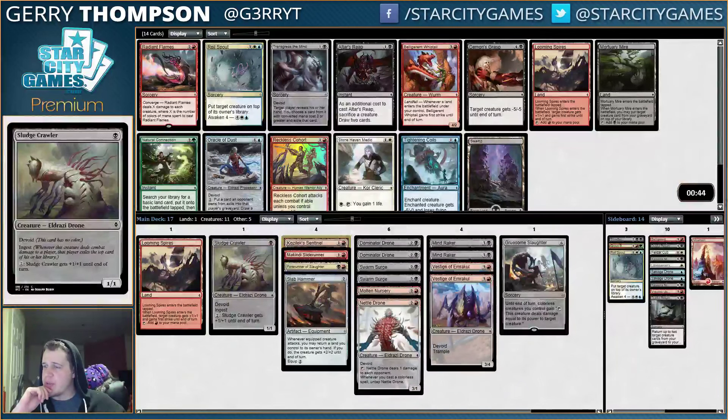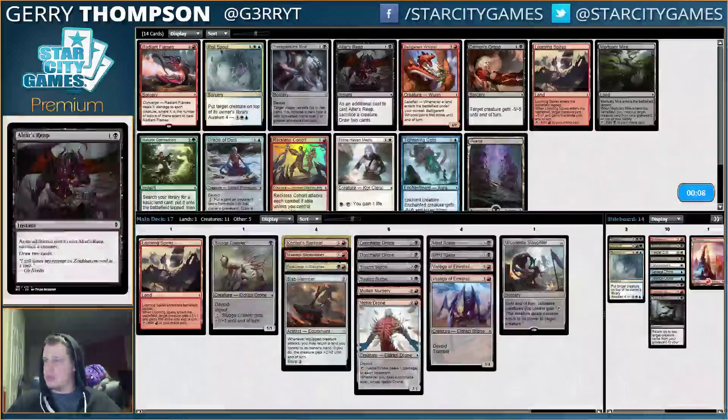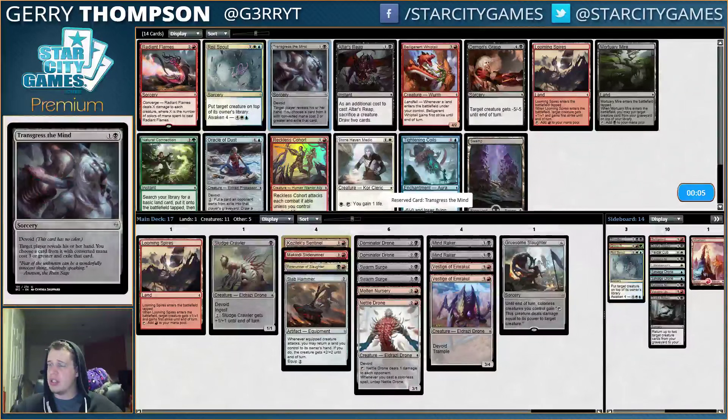I would like to get something like Demon's Grasp, because we don't have a lot of removal as is. We have the Nursery and the Slaughter, and that's about it. But we also don't have any payoffs for the Exile stuff, except for a couple Mind Rakers. So this Transgress does not seem great either. Obviously I want more colorless cards because I have the Nursery and stuff. Might be able to get a Grasp later, and I'm just not too concerned with the Radiant Flames.